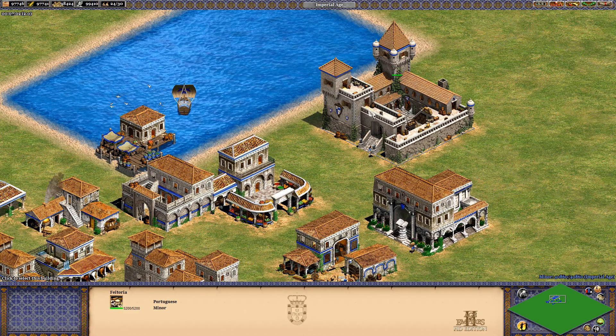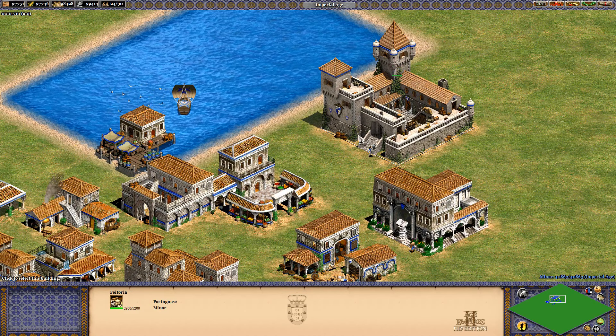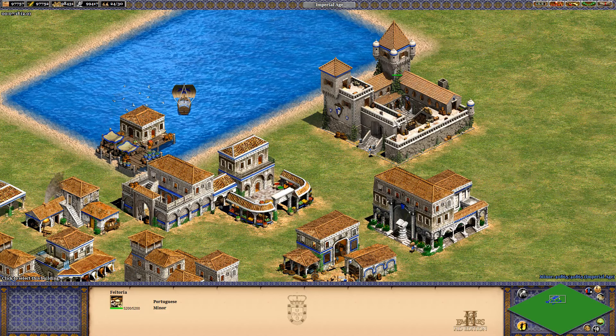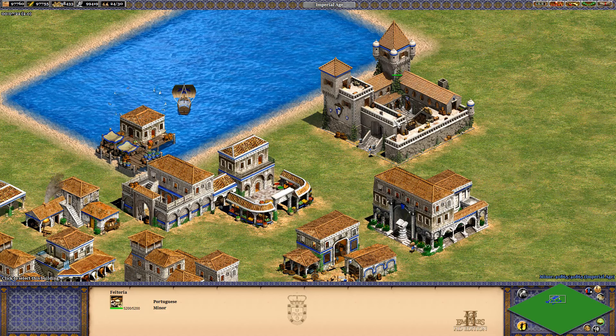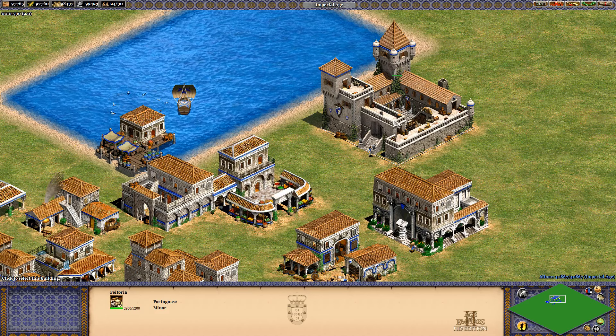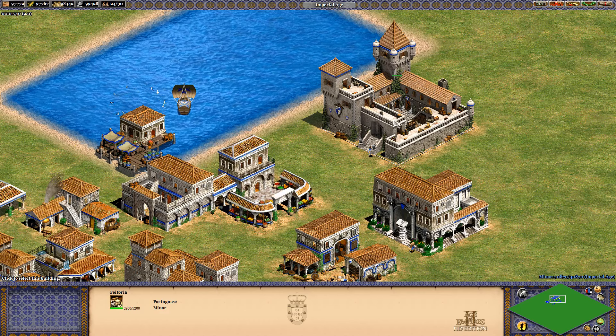Actually, the Portuguese are the first civ to actually have a unique building, which is this Feitoria. It's quite an OP building, so maybe it could be used as — if you're slinging someone, if you're helping another civilization build up their units, maybe having a Feitoria will be quite handy.